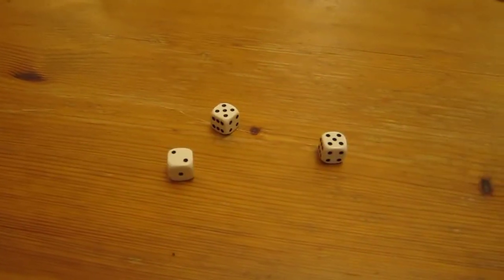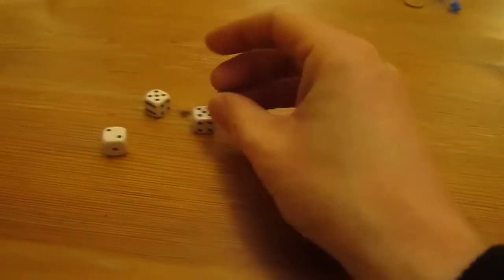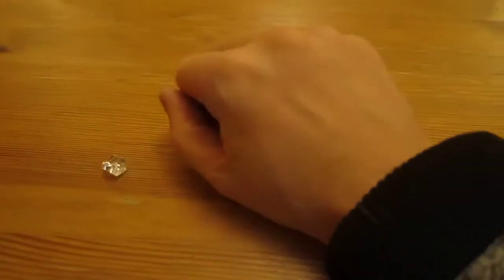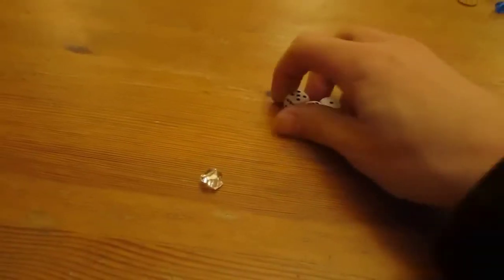Player one has no skull and no points. He's rolled two fives. Both remaining players still have their crystal skulls - player one decides to spend his skull to smash one of the dice to stop him getting five points. So he gets one point instead. He rolls again and gets nothing, so his turn is over.